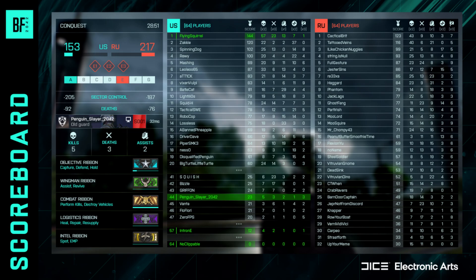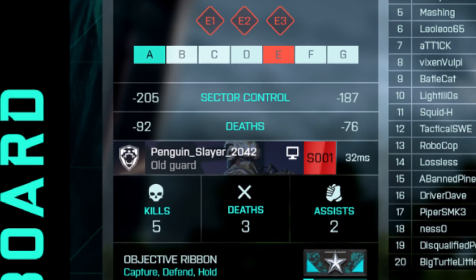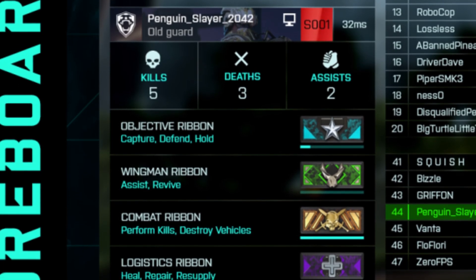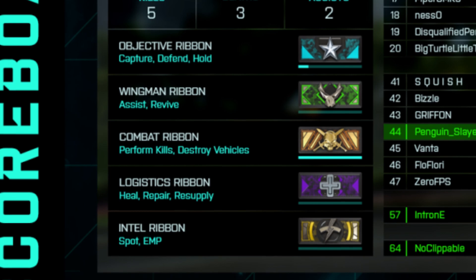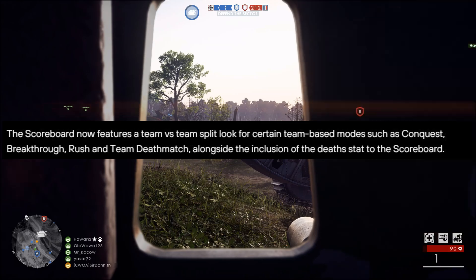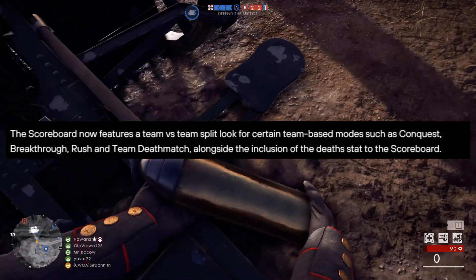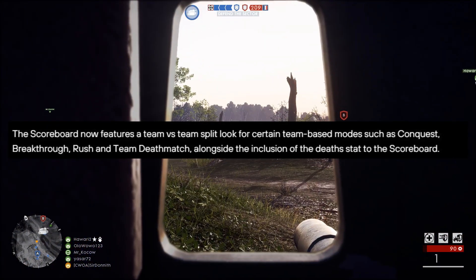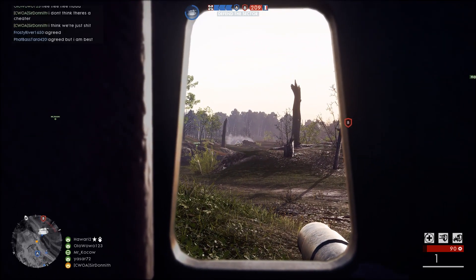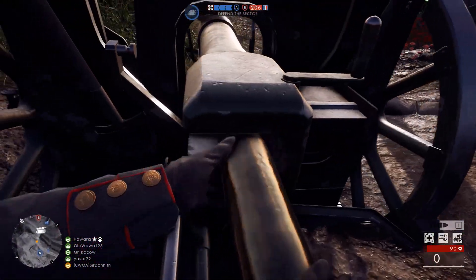Match overview has been improved and placed on the left of the screen. This still retains information about the match, objective progression and ticket counters as well as personal stats such as kills, assists and deaths alongside your current in-game ping. The scoreboard now features a team versus team split look for certain team-based modes such as conquest, breakthrough, rush and team deathmatch, alongside the inclusion of death stats. Wow. I'm really fucking pleased. Thank you, DICE.